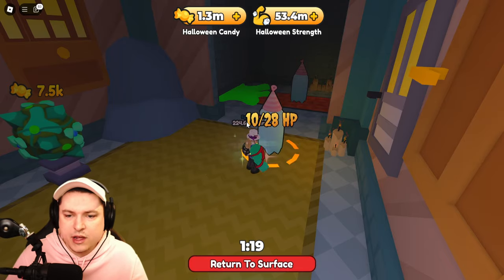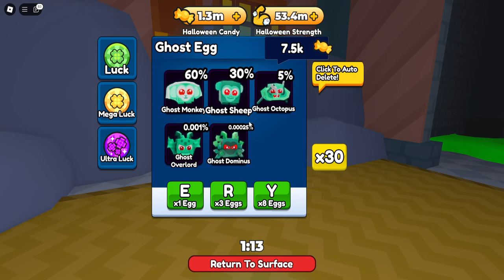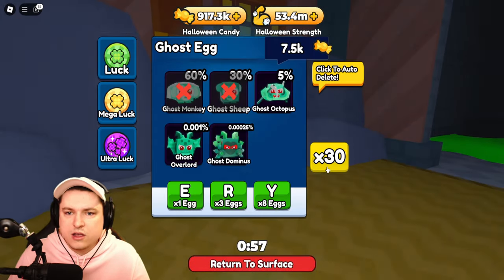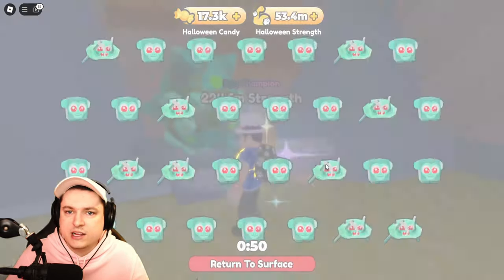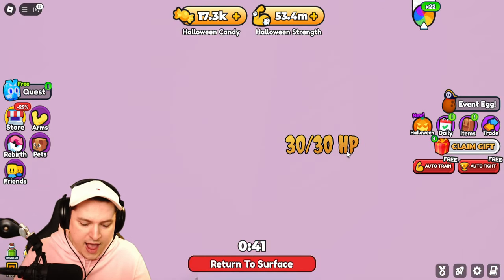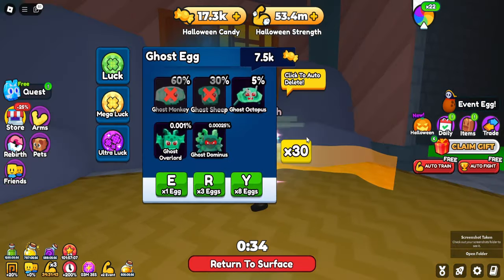Wait — I can get Halloween cards but I also have five minutes to hatch this 7,500 Ghost Dominus! Let's go ahead and hatch 30. We got Halloween octopuses! I'm going to have to spend all my Halloween candy here — this is why I saved the one million. I should have grinded more, but we now have a bunch of Ghost Octopuses. We didn't get Ghost Overlord or Ghost Dominus, but this is the secret egg — very nice, because nobody knows where this is right now.